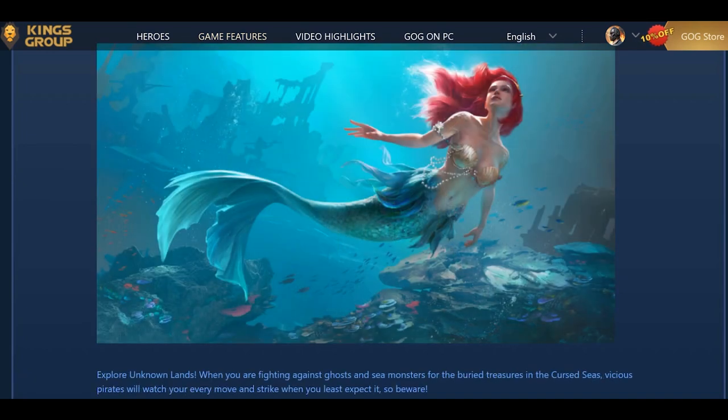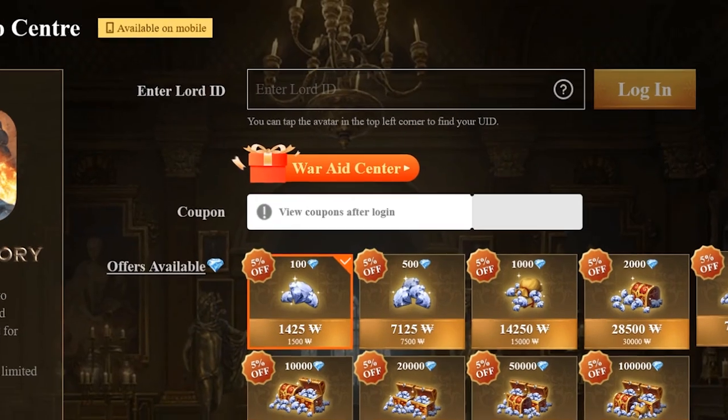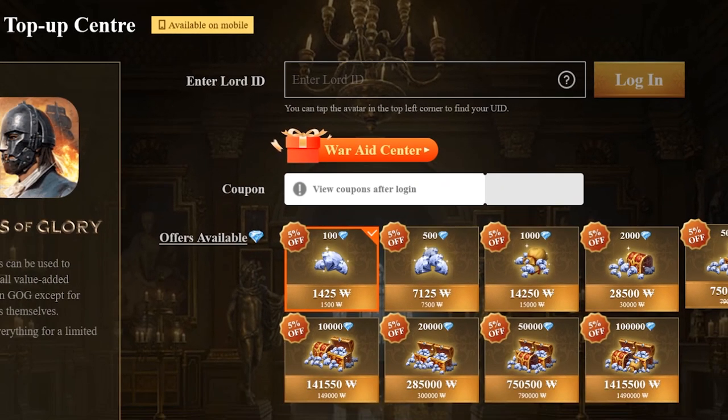Currently we offer two options for diamond top-up. The first option is via the official top-up center. Visit our official top-up center, enter your UID in the text box at the top, and tap the button to its right to log into the platform. You can find your UID at the bottom of the lord profile page in the game.